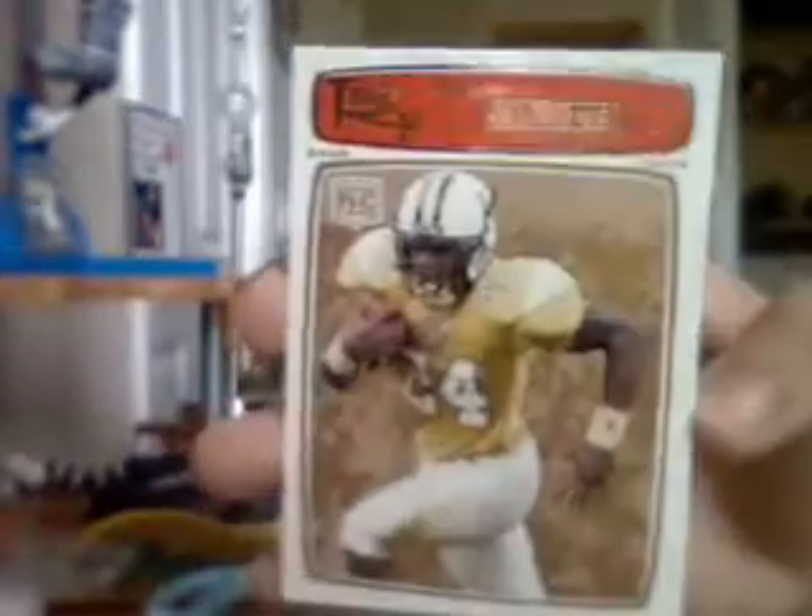The Topps Rookie Progression is the Gold Border, number 389. We got two Kevin Smith Stadium Clubs — 1752 out of 1799, and the other one is 254 out of 1799.